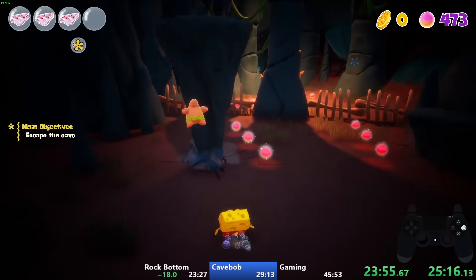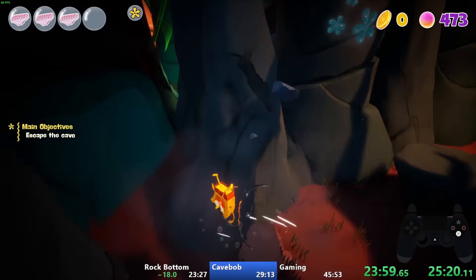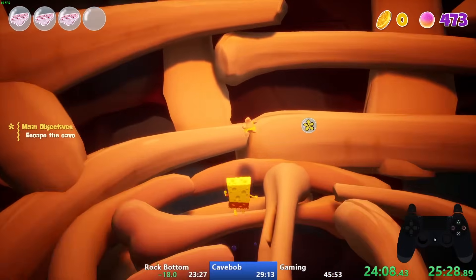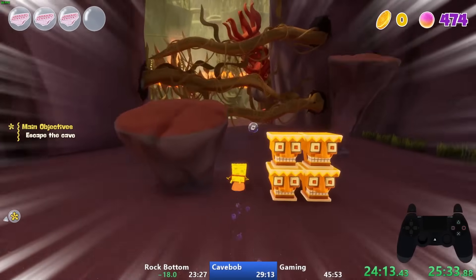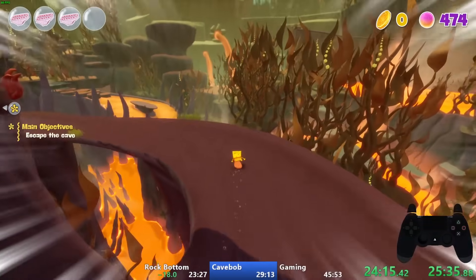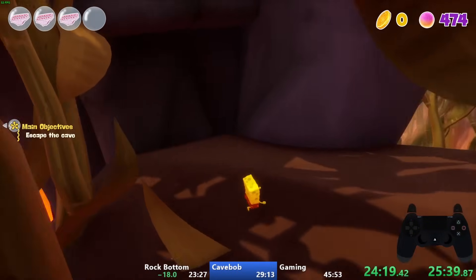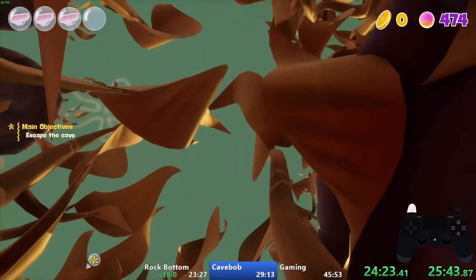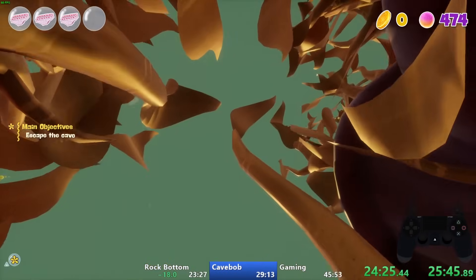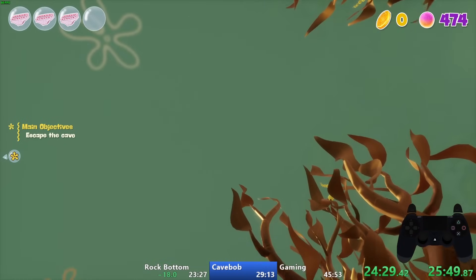Next up is a prehistoric Kelp Forest level, and just like the previous levels there's an end-of-level skip. We start by running through the first cave until we reach a bed of bones that drops into a slide. I ride the slide down until I hit the first turn, then jump off the slide. If the jump is timed correctly and I aim slightly left, I can jump over the death plane and land out of bounds — and from there I do a float.